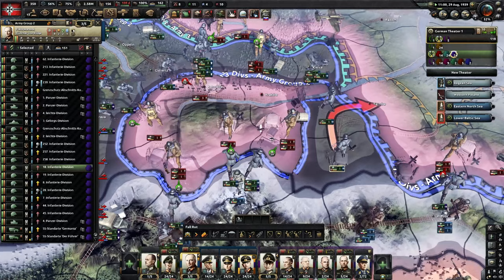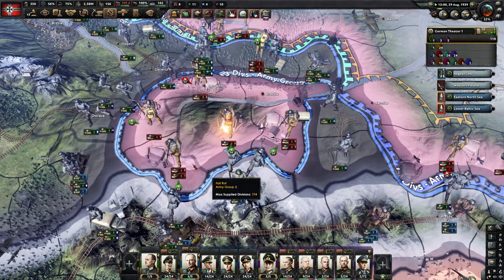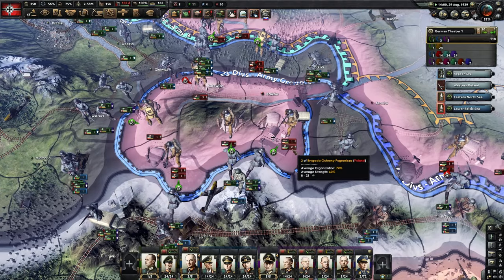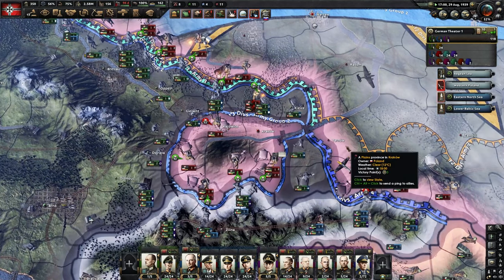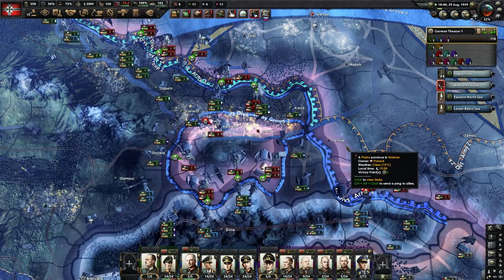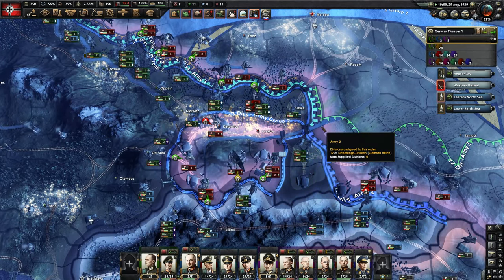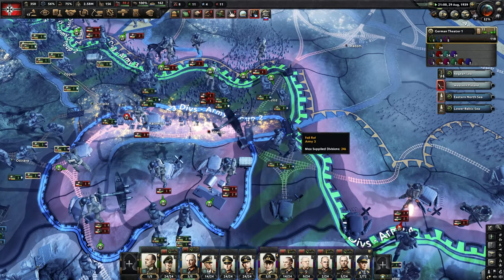Once that's happened we can start tightening the noose and these guys will suffer a massive penalty. Encircled divisions — I don't know the exact number but you can defeat them twice as easily, and in some cases three or four times as easy depending on how long they've been encircled and what their supply and organization is like.